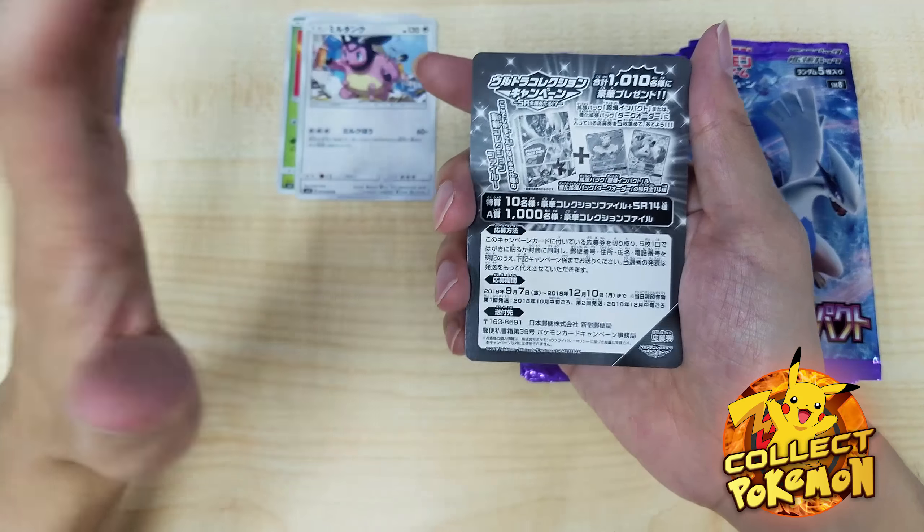This one is called Lost Mixer — when you throw down two cards. Now we have Espeon. Last pack — any Lusamine? Any GX? Any Professor Elm? Oh — Cynical. Oh oh, another GX! Nice — we hit four GX! We didn't expect it but we still hit four.